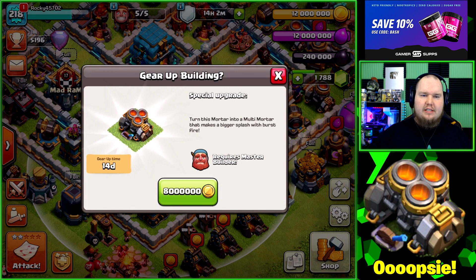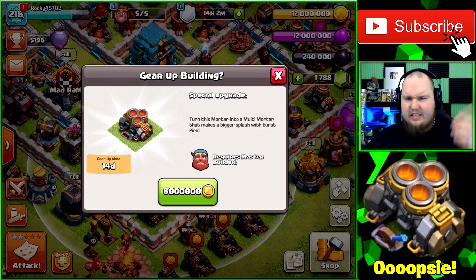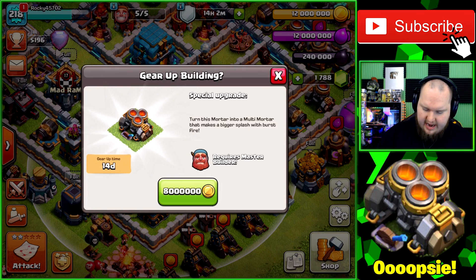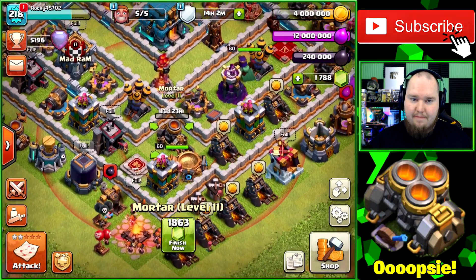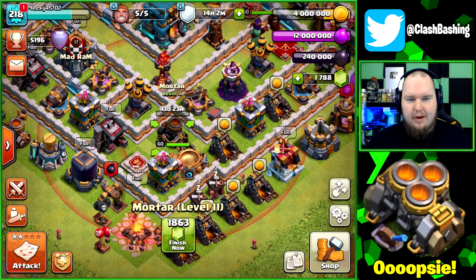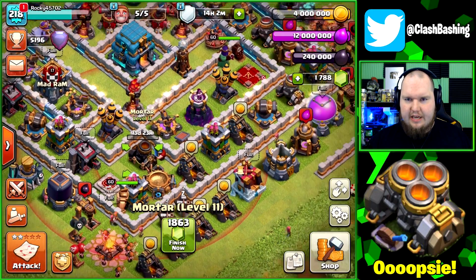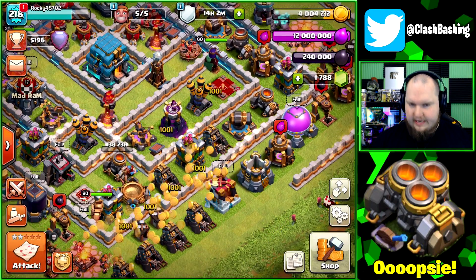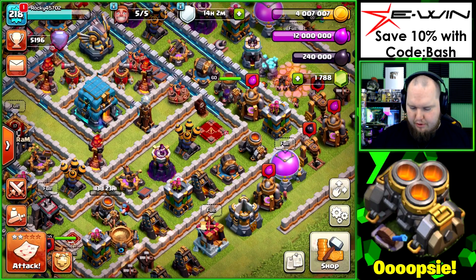Gearing up the mortar costs 8 million gold, which actually isn't too bad. It will turn that regular mortar into a multi-mortar that shoots multiple shots at a time. It does take 14 days and requires the master builder, but we don't play much on builder base anyway. We're going to go ahead and click that for 8 million — it's rough but won't hurt us too much since we just occasionally farm and war.